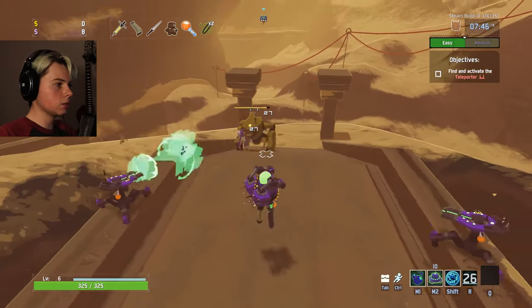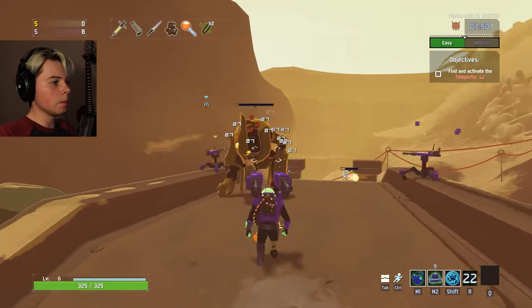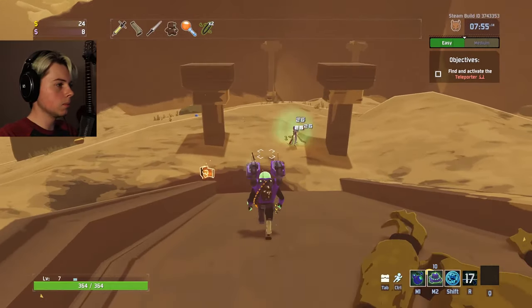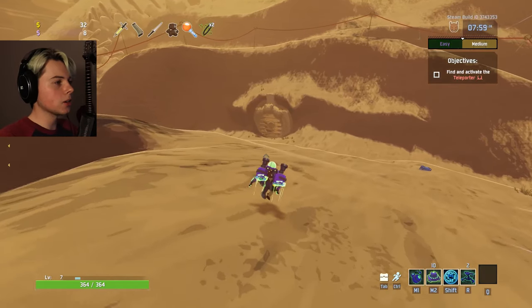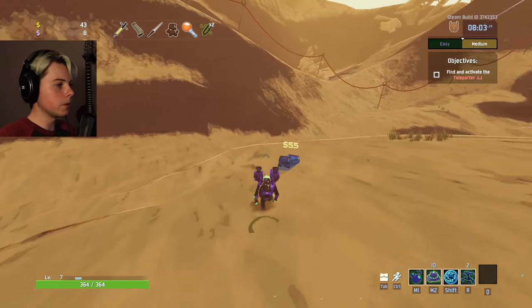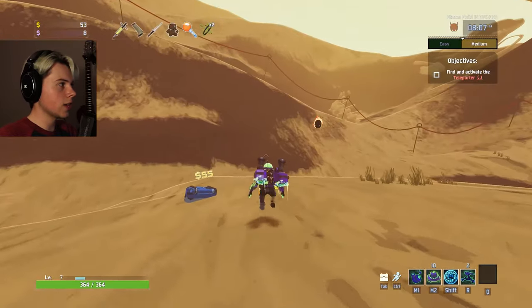Gotta fight this fella coming for me. So I think the right click is like a bomb that'll hurt anything that gets near it — good to throw into a group of enemies, it would seem. Those ammo packs with the bandoliers are really nice. Never really paid attention before, but it took me from like a 15-second cooldown on my turrets to just having them available.